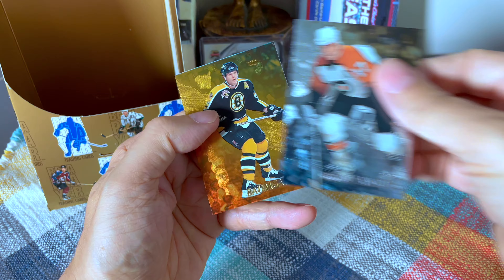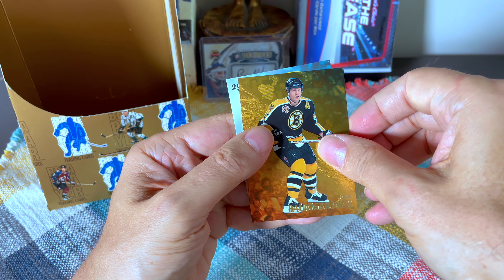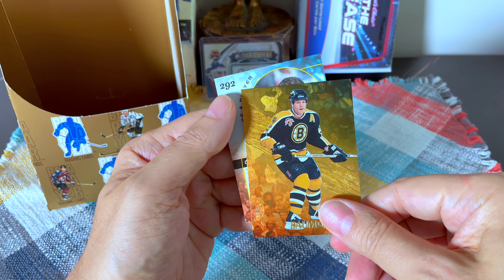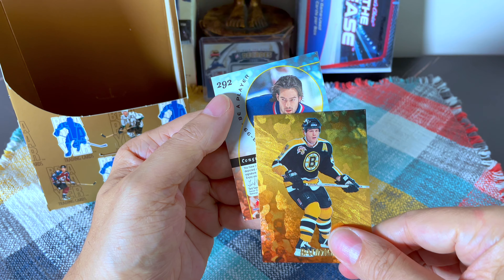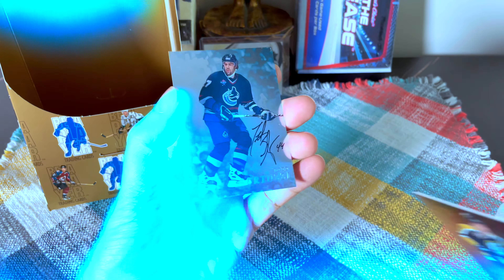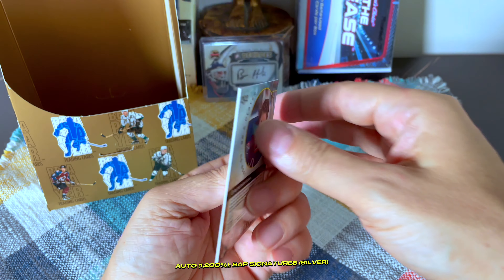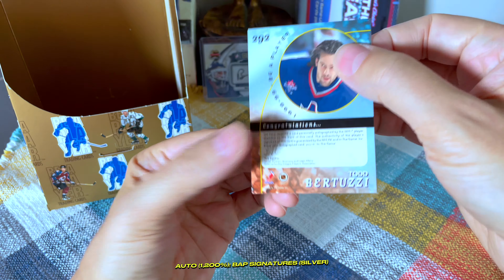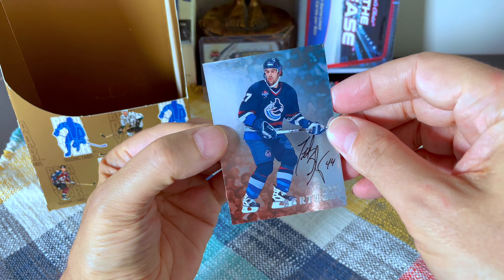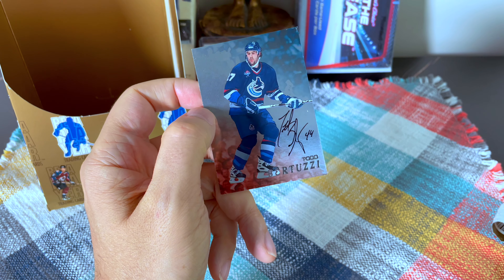There's Mironov again, and Rob Brind'Amour — Coach Brind'Amour. Behind Mike Gartner, our last auto: can you guys guess who this is? The corner doesn't look great... it's Bertuzzi! Is it a gold or a silver? It is a silver — there you go, Uncle Todd! It doesn't look bad actually. He does have his number — 44 — in it, although he's not wearing number 44, which is funny. That is great, very cool.